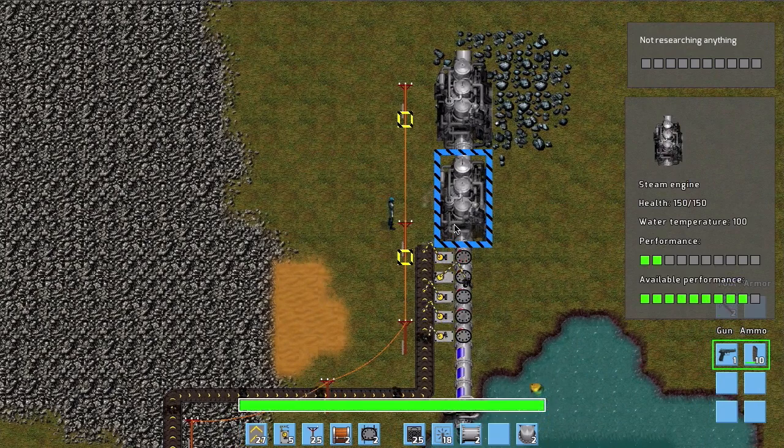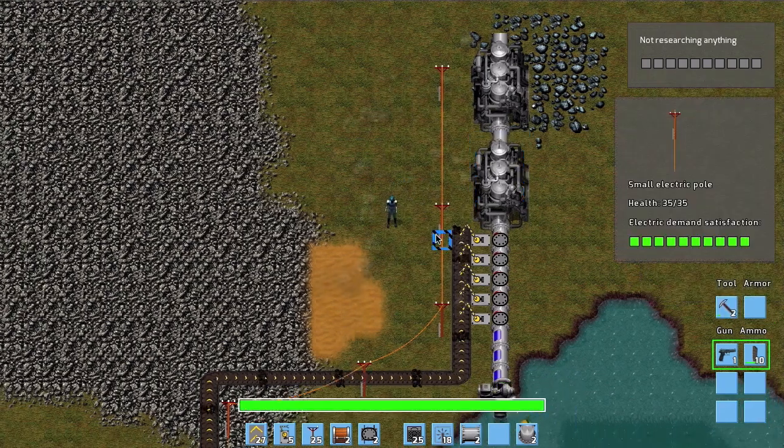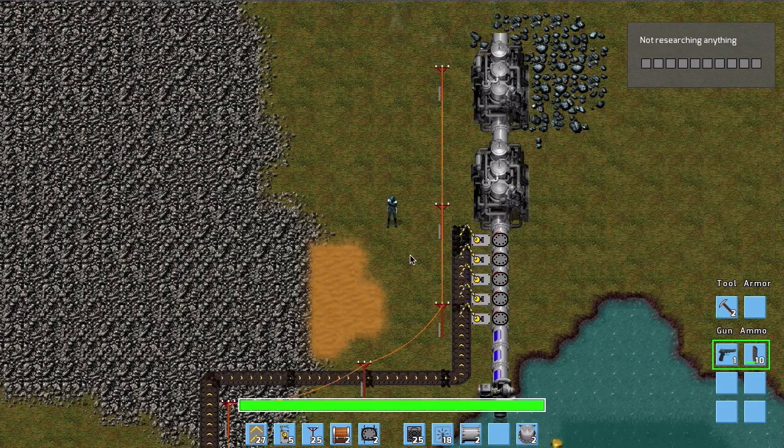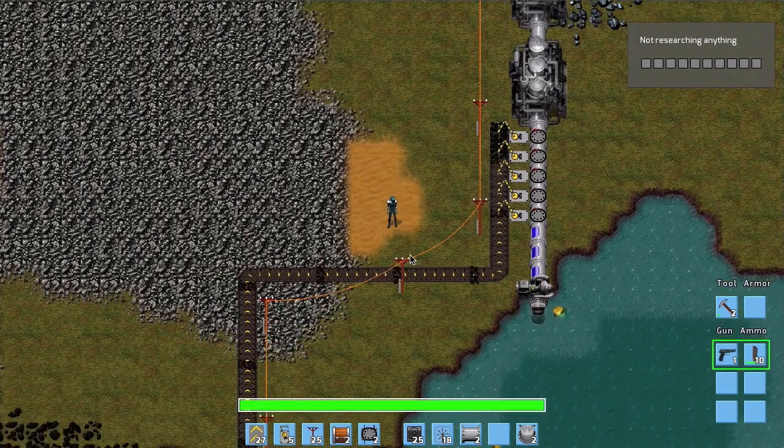We can see that the available performance is much higher now, and we are only using a small fraction. We are finally using some of the energy we prepared. On the electric pole you can see the electricity demand — if the bar were full you wouldn't have enough energy and would need to build more power plants.